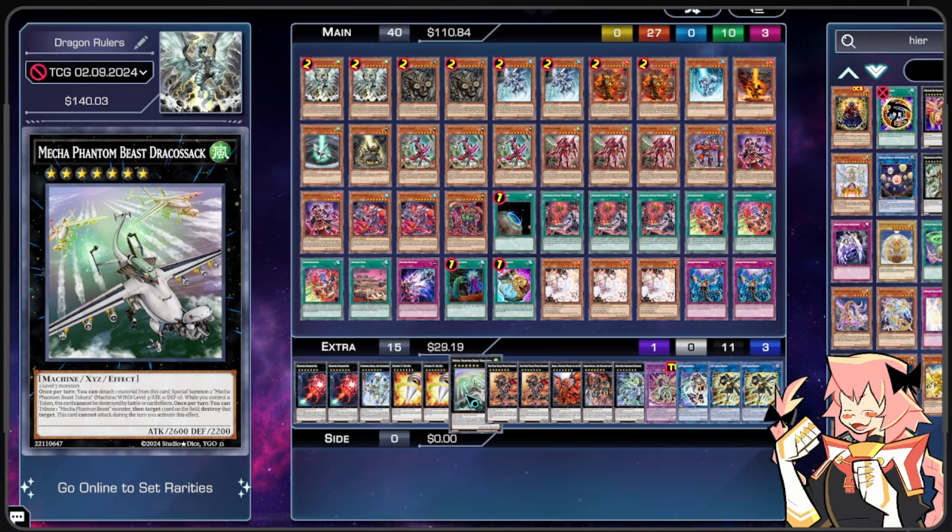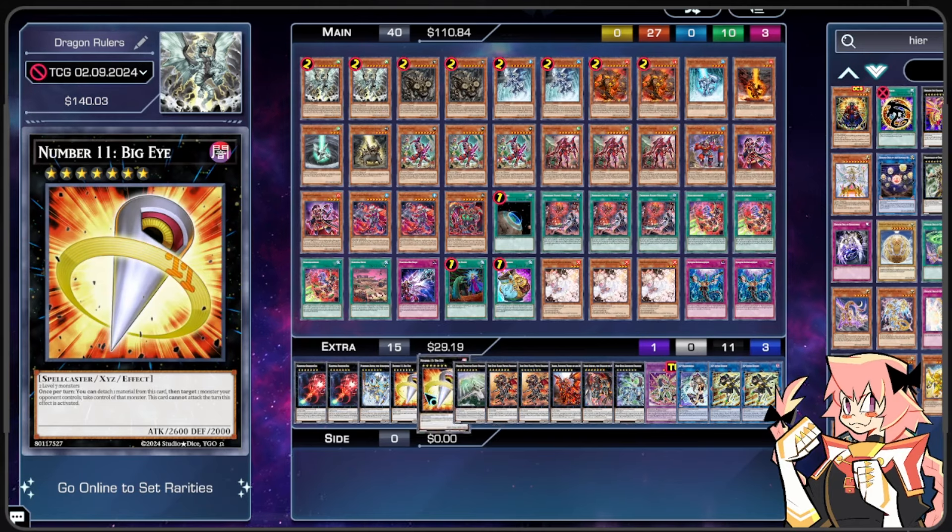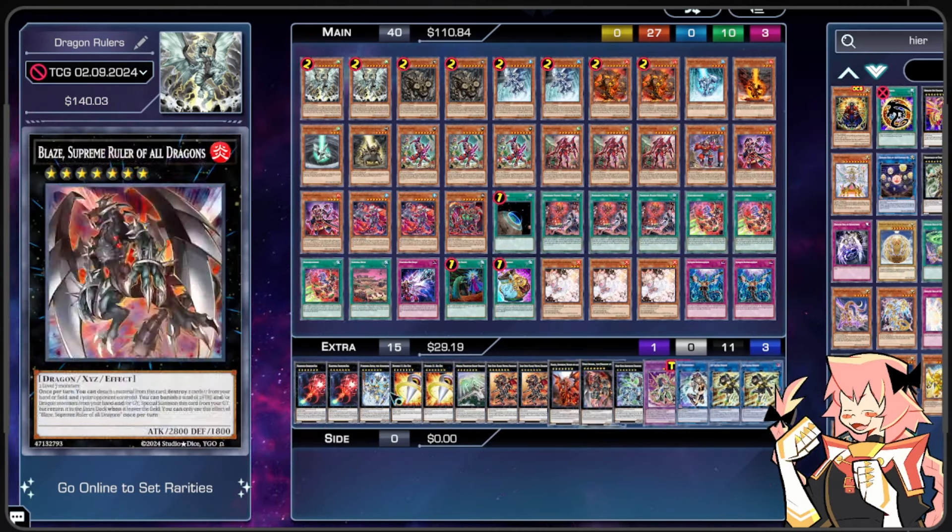We're on 1 copy of Mecha Phantom Beast Dracosack. Also, another reason we're playing I:P Mascarena is because we make two tokens with Dracosack. So we can turn two level 7s into an IP plus SP by making two tokens with Dracosack and using the tokens for IP — then we have our Dracosack and an IP ready to make S:P Little Knight. We're on 2 copies of Big Eye in order to steal our opponent's monsters so we can make S:P Little Knight.